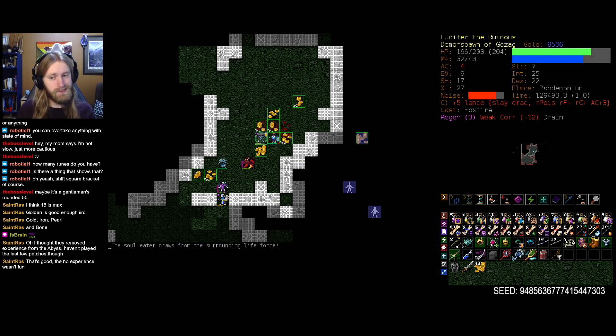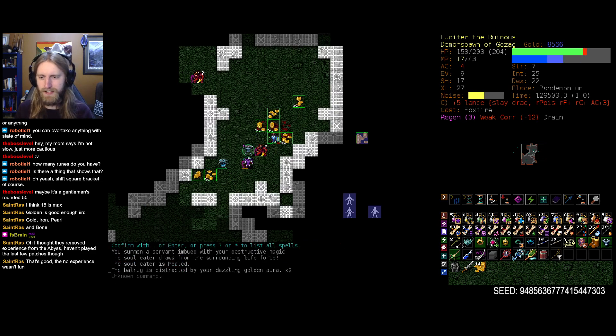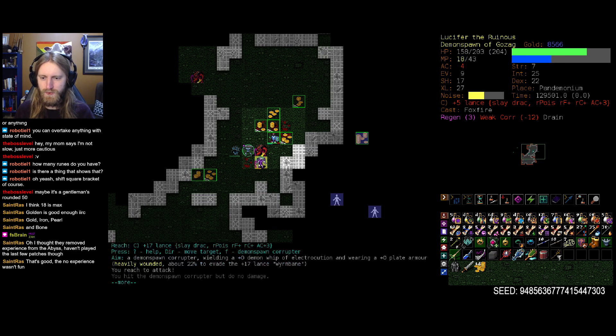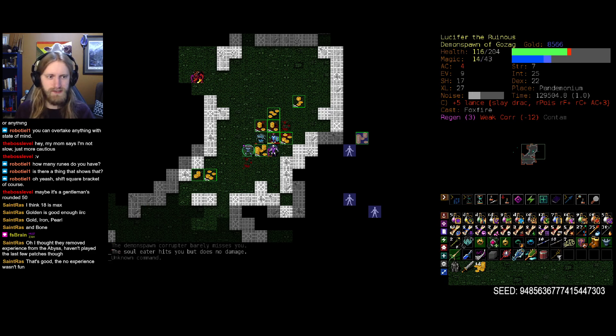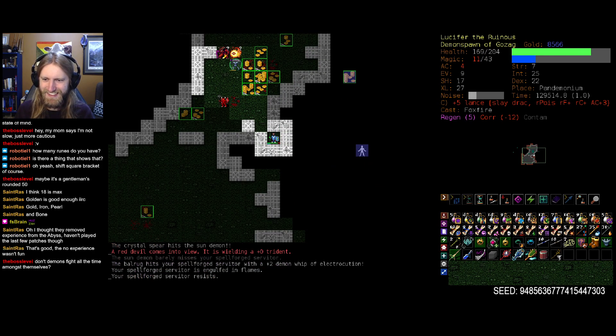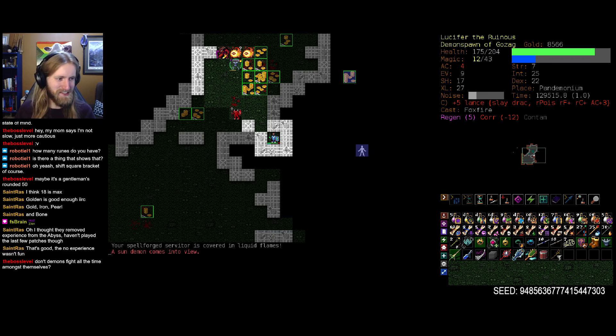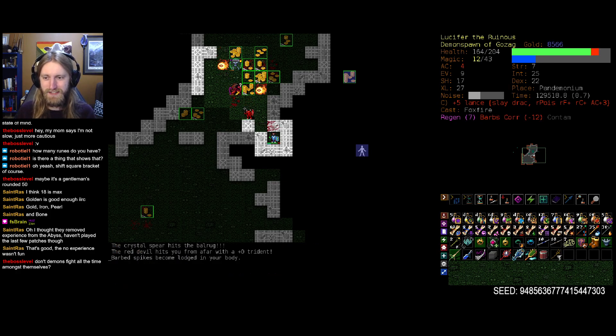Don't like seeing the mummy — that can definitely give us some nasty effects when the curses come down, but it is what it is. Let's focus down this son of a gun. We're looking exceptionally corroded here, so let's try to wait that out. Don't demons fight all the time amongst themselves? Fair enough — I think it's kind of one of their distinguishing characteristics.